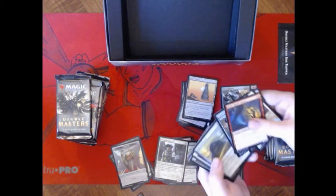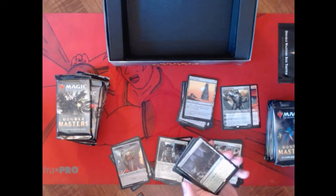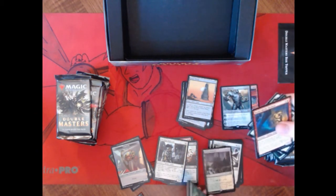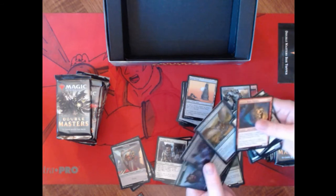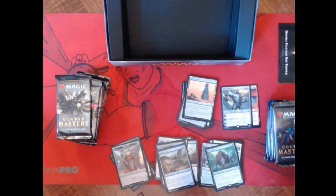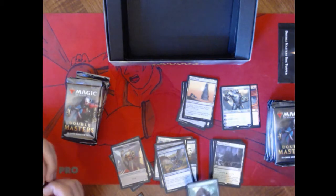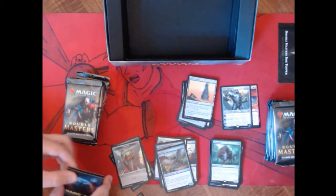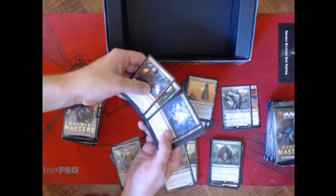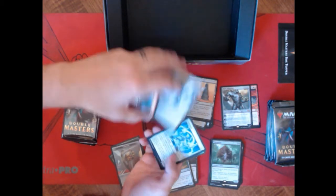Another Urza's Tower. A land — Wooded Bastion. Thragtusk here! Our foils are Parasitic Strix and Supernatural Stamina. That Thragtusk — no, that's just a value card. There's a creature that makes two 2/2s for you whenever a land enters, and I always get it mixed up with Thragtusk — that's probably why I don't remember the name. Darksteel Citadel. Core Tapper. Oubliette — that's probably the best uncommon in the set.